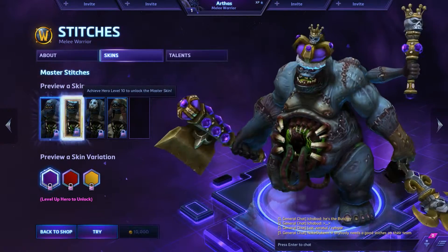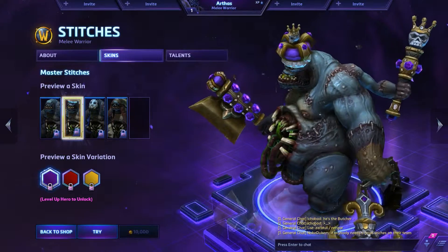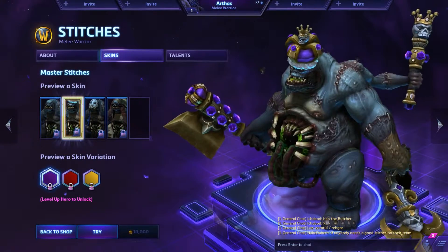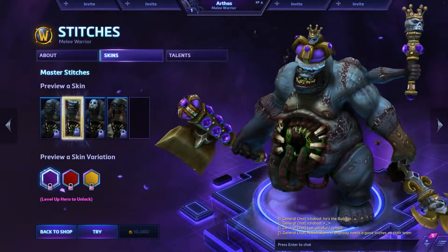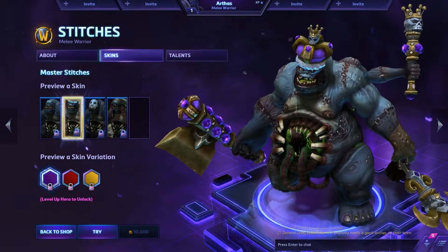Here's Stitches and his Master skin. Nice little royalty nod there — King... oh crap, he still doesn't have any pants. That's gross. But yeah, now he's royalty. Cute.